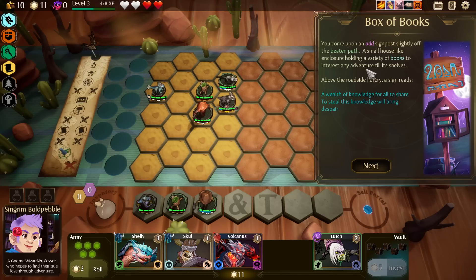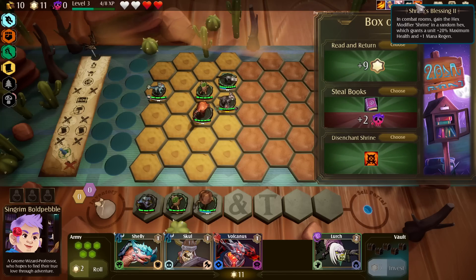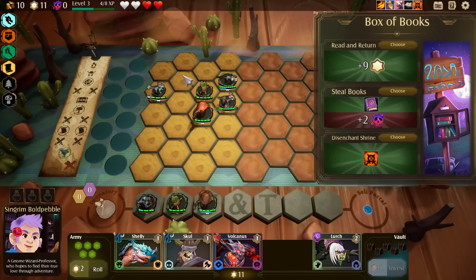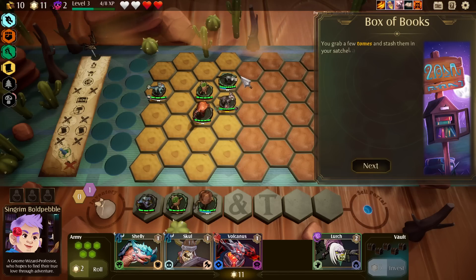You come upon an odd signpost slightly off the beaten path — a small house-like enclosure holding a variety of books. Nine star points. Shrine's Blessing 3. Use this from inventory to instantly level up. Waiting until we get to level four and then using that is really good. I'm going to steal books.